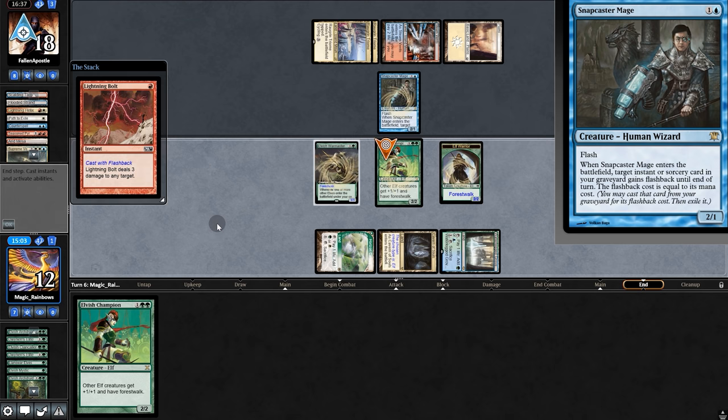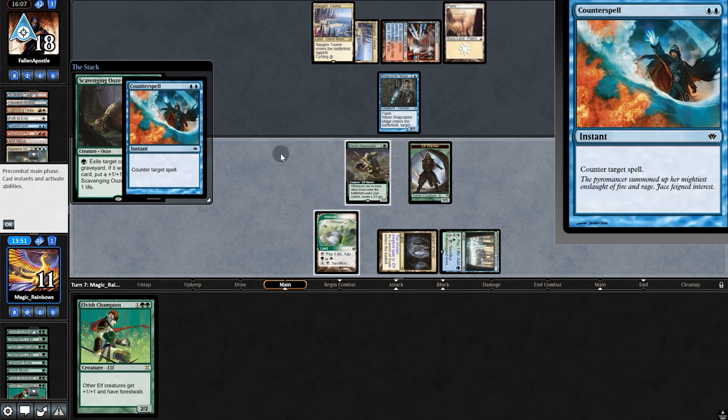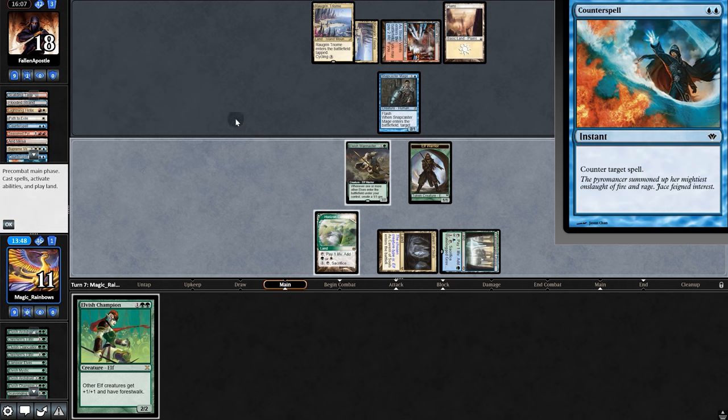Snapcaster flashing back a Bolt. Pull Ooze. We can't make it on Counterbolt, but we'll go for it. Ooze — and what? They still have Counter. Did they even sideboard out any of it? Oh my gosh.